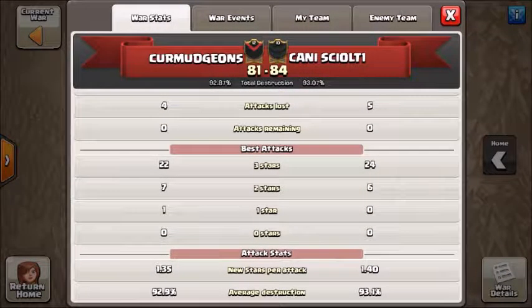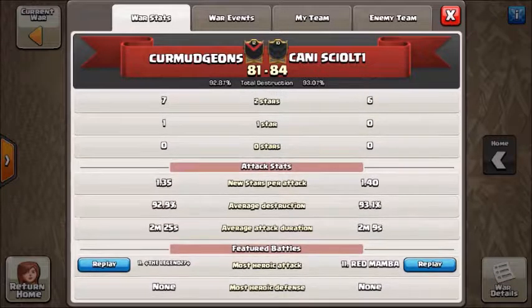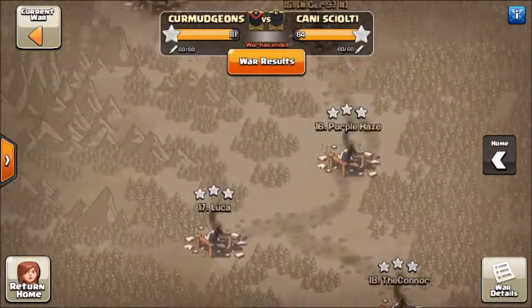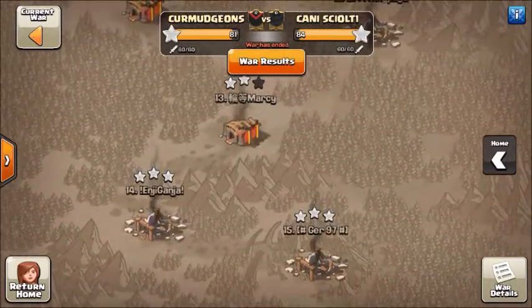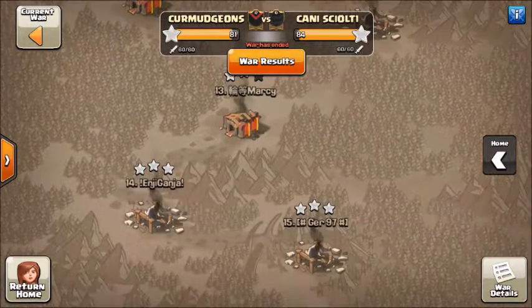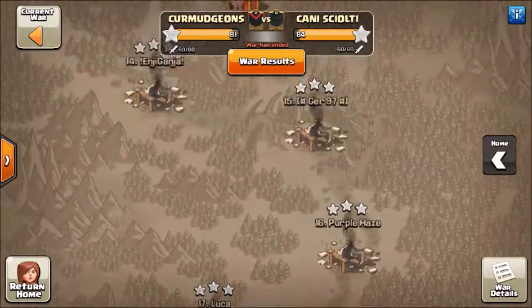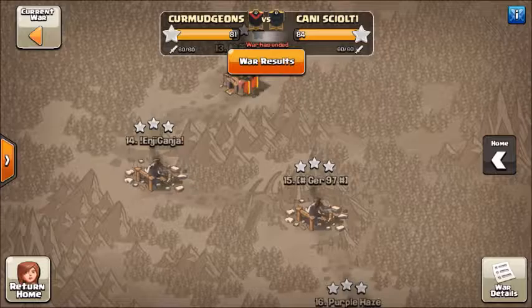Let's look at some stats. We had 22 three-stars compared to 24, seven two-stars compared to six, and one one-star compared to zero. All in all, our Town Hall 9s didn't have too good of a war. We had to have a couple of Town Hall 10s dip down and take out some of the 9s, but we did have some nice attacks from some Town Hall 9s.